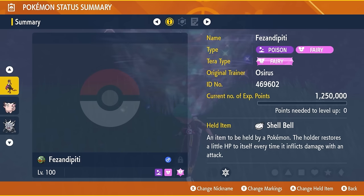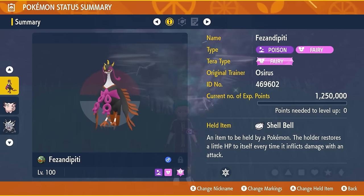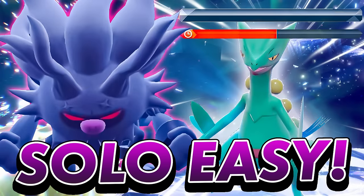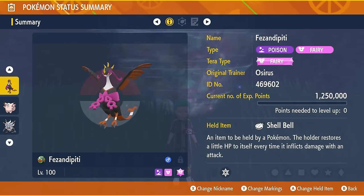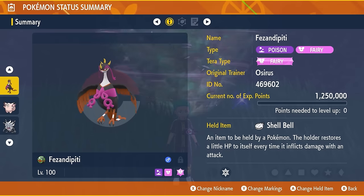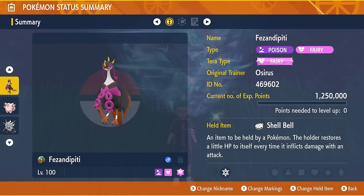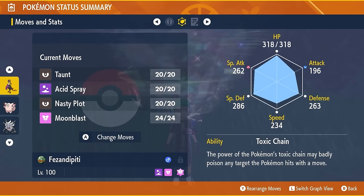The five-star spotlight Tera Raid events for Blissey will be returning at the same time. The build we're going to feature in today's video is for Farigiraf. I realize not everyone has Farigiraf, but we've covered two guides already on the channel — one covering Clefable and one covering Annihilape. Between those two and the one we're featuring today, there should be something available whether you've got the base games, the DLCs, or access to Pokémon HOME. Farigiraf is going to have a Fairy Tera typing.